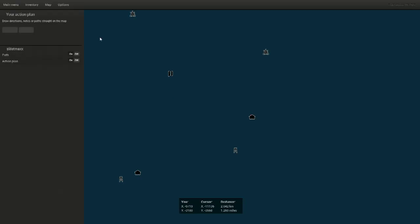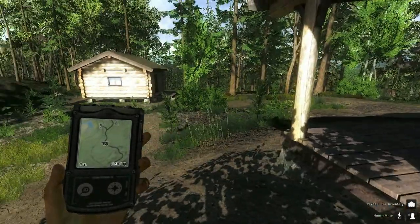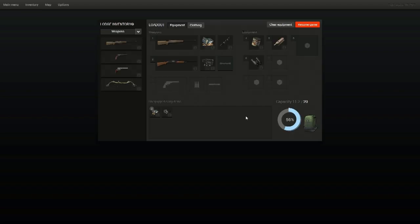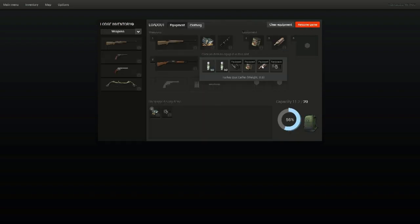Now we need to go in here and have a look at our inventory. This is our little GPS thing, it's pretty handy. I've got quite a few different weapons I can take here. I'm going to take a shotgun — I think they've got slugs. Yeah, these are 12-gauge slugs, or you can do birdshot or regular buckshot. We'll take the turkey collar too, who knows?